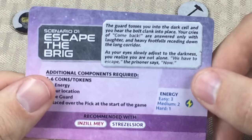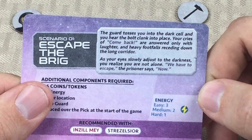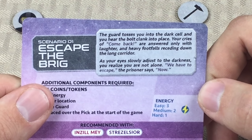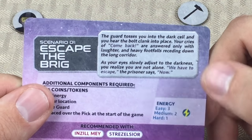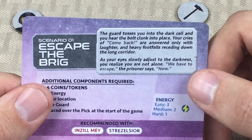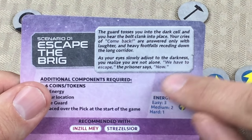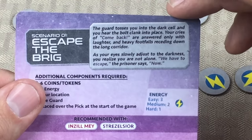There's a little bit of flavor text on the back. It says: 'The guard tosses you into the dark cell, and you hear the bolt clank into place. Your cries of come back are answered only with laughter and heavy footfalls receding down the long corridor. Your eyes slowly adjust to the darkness. You realize you are not alone. We have to escape, the prisoner says — now.'